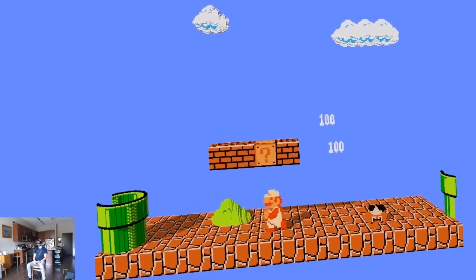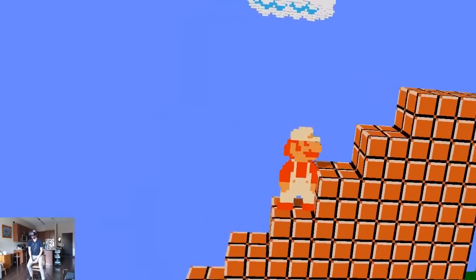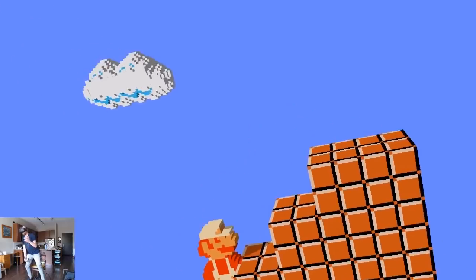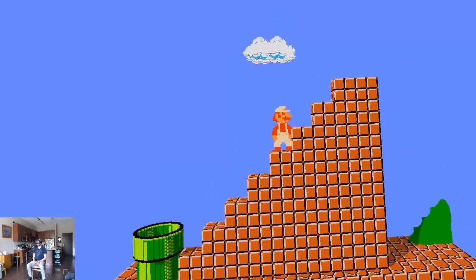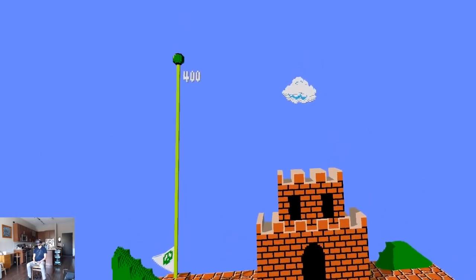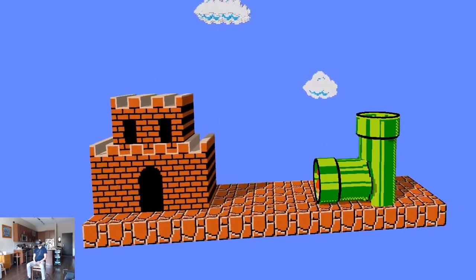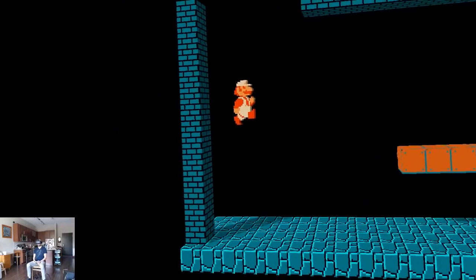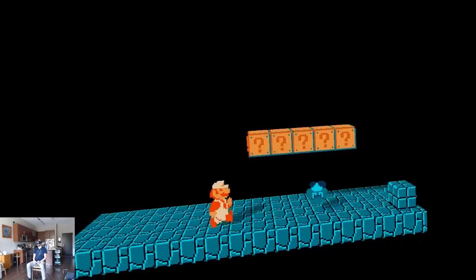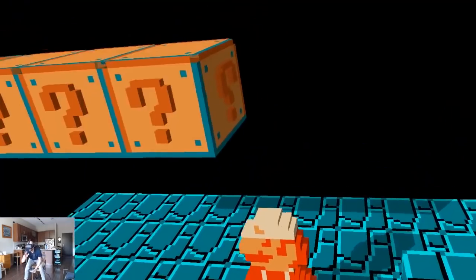I wanted to share this because it plays so well. It's really fun to play like this, especially if you want to stand up and look around and maybe look behind. That doesn't give you any tactical advantage, obviously, but it's just so fun to do. It's a real trip. It's really cool. The question blocks even have a question block extruded on the side here. That's so cool. And the fire flower spins. So neat.